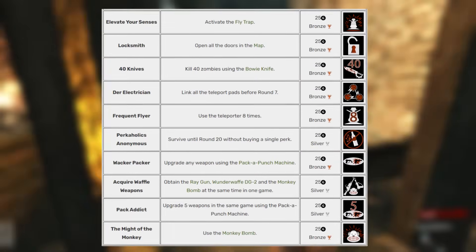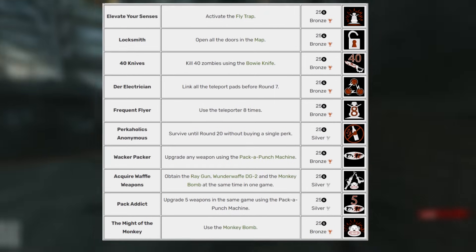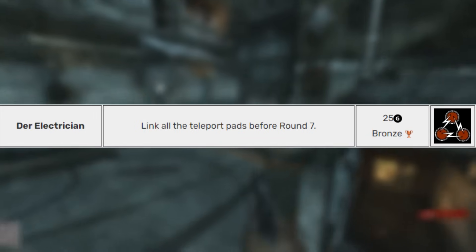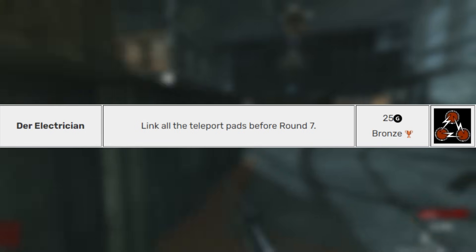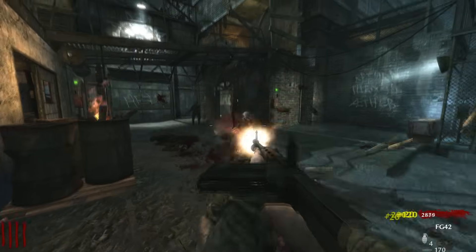Now moving on to Der Riese. Der Riese also has 10 achievements, very similar to Shi No Numa. The first one I thought I should go after is called Der Elektriker: Link all the teleporter pads before round 7. As long as you're smart, you can get this done very, very easily.